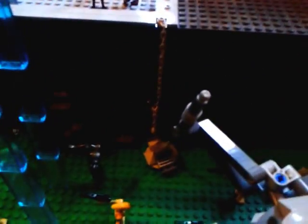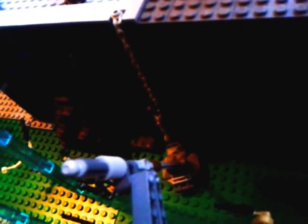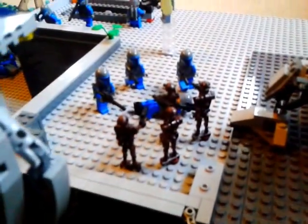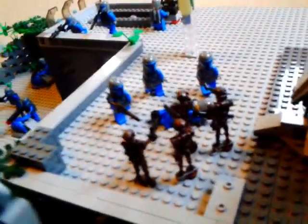Over here we have another commando droid on a chain, trying to climb the wall. There is a commando droid on a chain, and he's climbed up and is attacking the roof. Because the commando droid's aim is to try to get inside the building through the top. And these droids are going to take out the front and go through the main door.